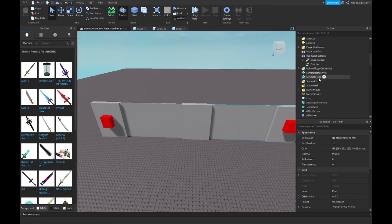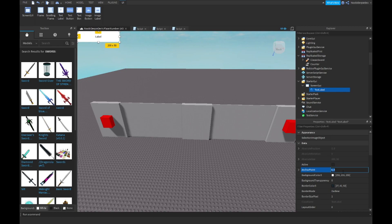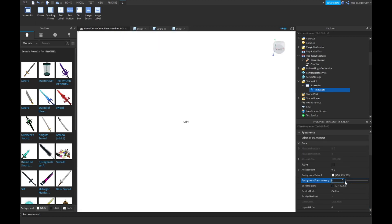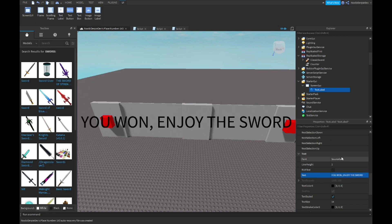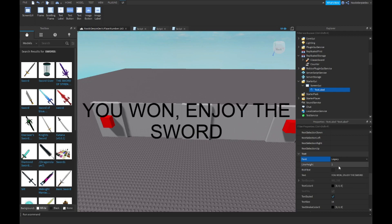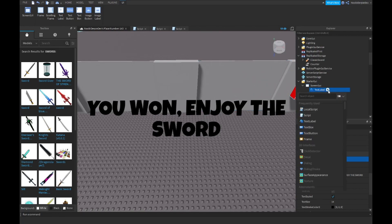Also a fun thing you can do: add a ScreenGui with a TextLabel. Set the position to 1, 0, 1, 0. Set Transparency — you won. TextSize it — 'You Won'. Enjoy this word. Then add a local script.